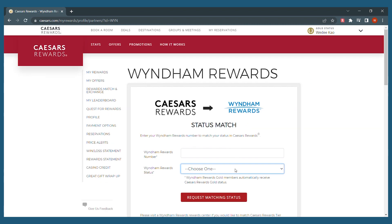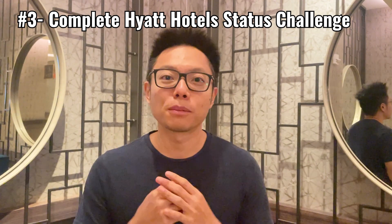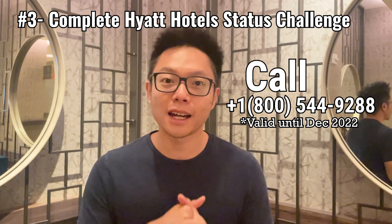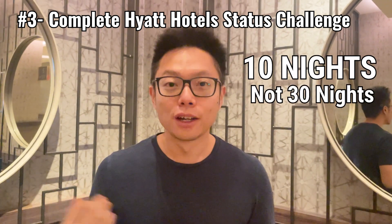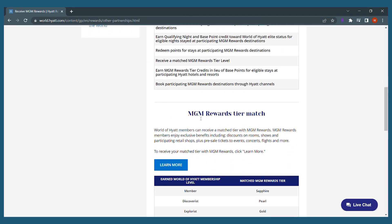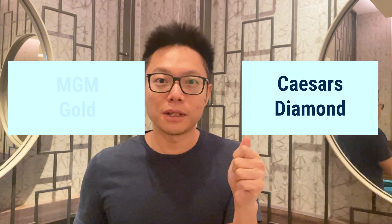That gives you one of the higher casino player statuses. As for the third option, if you can't stay 30 nights at Hyatt — which are really pricey — there's currently a promotion with Hyatt. All you need to do is call their number and ask to register for a status challenge. You only need to stay 10 nights instead of 30 to earn Hyatt Globalist status. Once you have that, go online and match it to MGM Gold. So once you have either Caesars Diamond or MGM Gold, you can start your status matching tour.